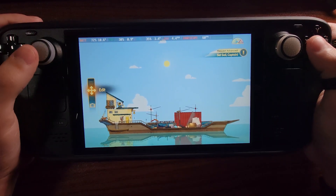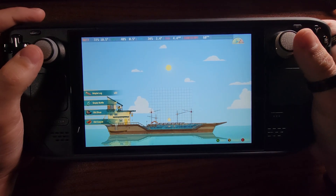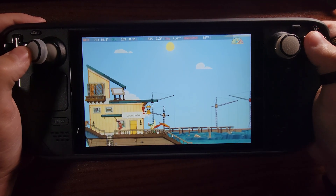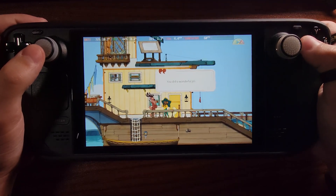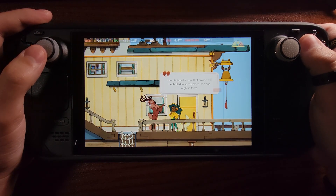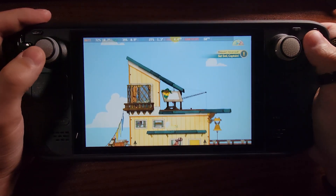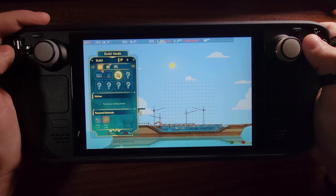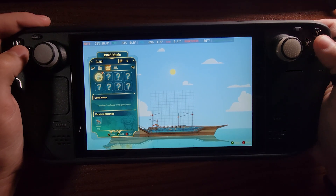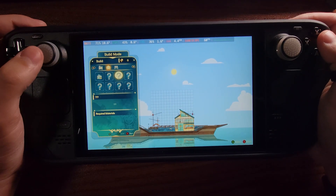Let's edit the ship! We can build stuff — we need some more materials. Let's build a guest house. There we go, sweet!